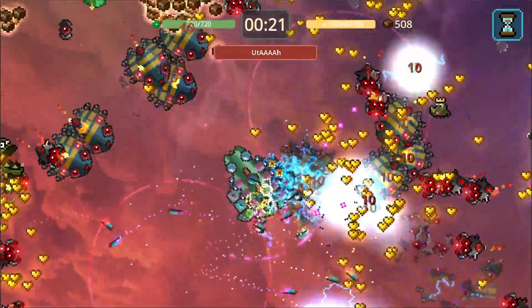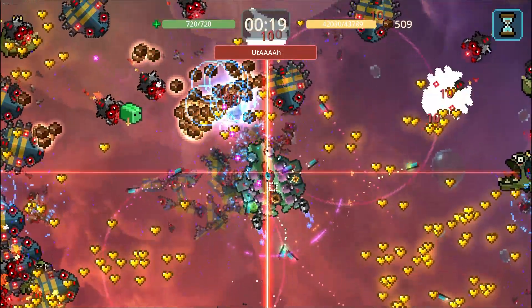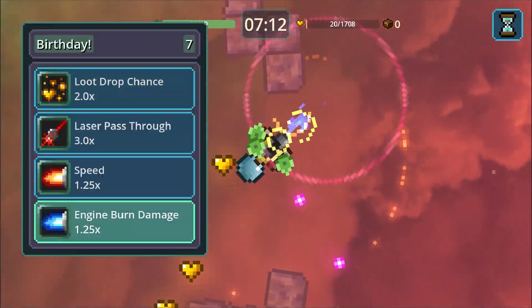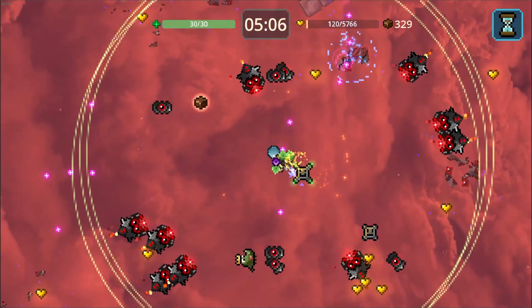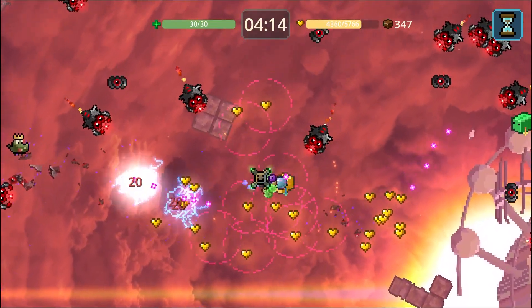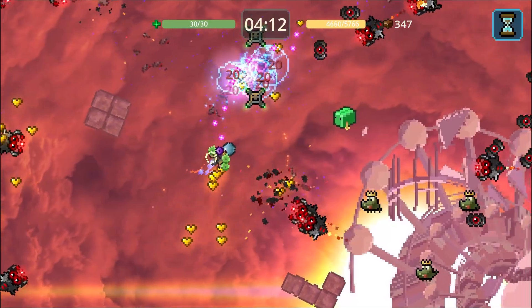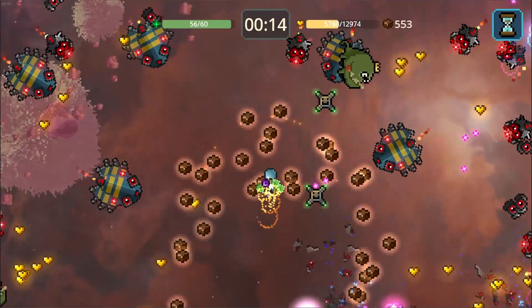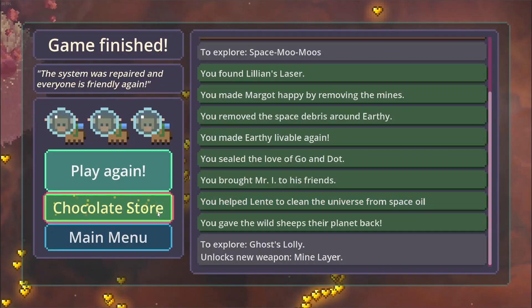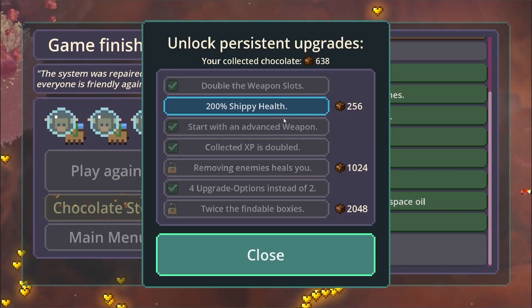You gather XP and golden hearts to level your ship up and get the option to pick upgrades like weapon damage, speed, or weapon range. You can find three different types of boxes across space that give XP, health, or the ability to add a weapon to your ship. When you come across chocolate asteroids you can mine them for chocolate chunks to spend after you finish a run in the chocolate store back at the main menu on permanent upgrades — getting these really makes future runs easier as they apply to all your ships.